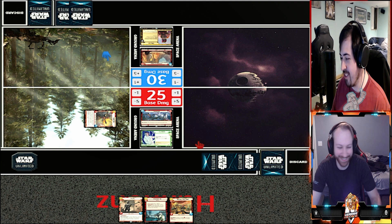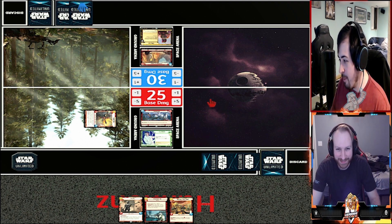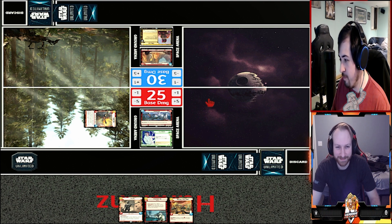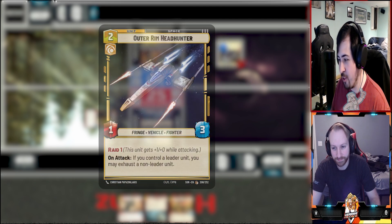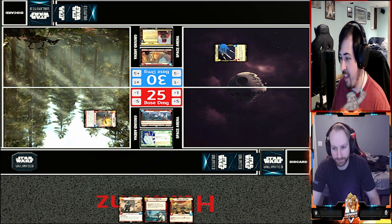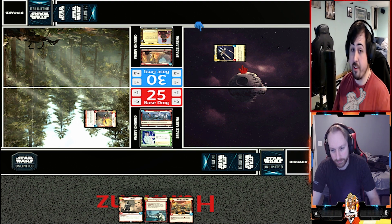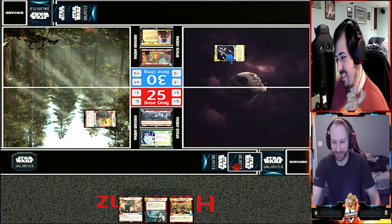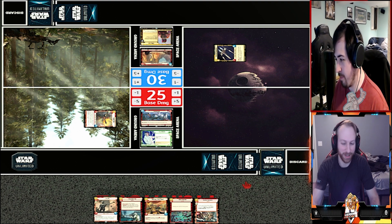That's a two cost. I'm going to spend two and play Outer Rim Headhunter. He's a one-three with Raid - if I attack while having a leader unit under my control I can exhaust the unit. I'll send him to grab initiative. I will pass.